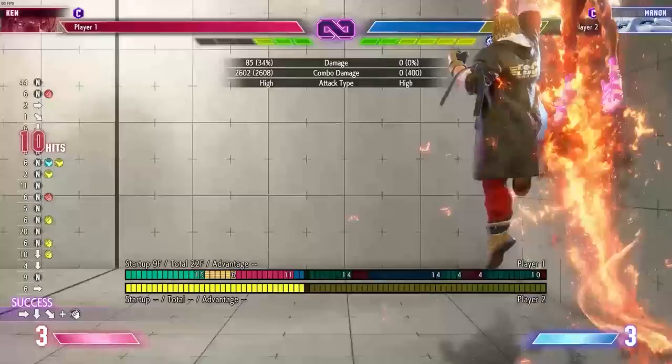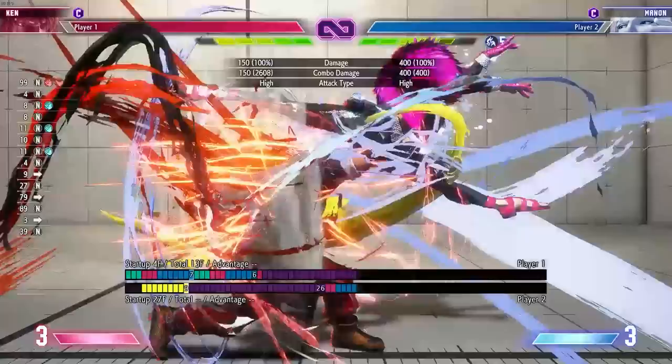There is another reason that chaining light attacks is great to use, and that is because it will also be very good against Drive Impact. Your jabs will give you more hitstun, allowing you to react easier to Drive Impact.